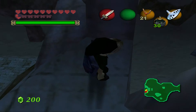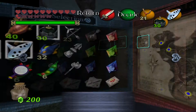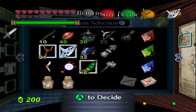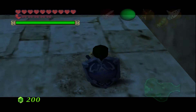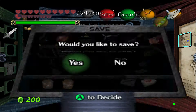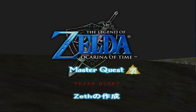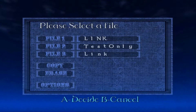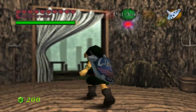We did it - we got the Silver Gauntlets! I could have bought some beans. We have beans, which means when we come back as Adult Link we are going to get that heart container. I want to do a few things - one of them is to go to Kakariko Village. The fastest way to get there is to restart, which is apparently what speedrunners do.